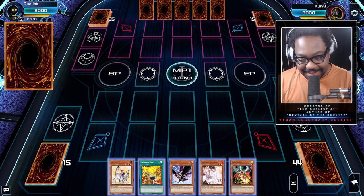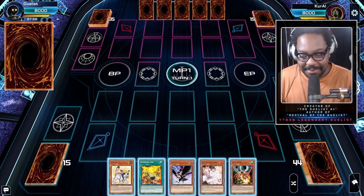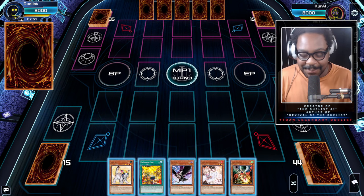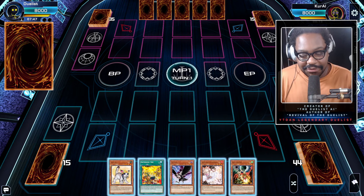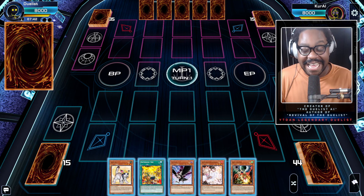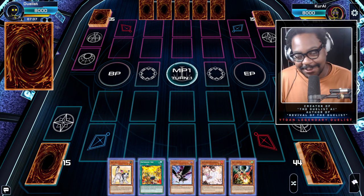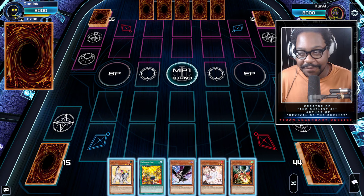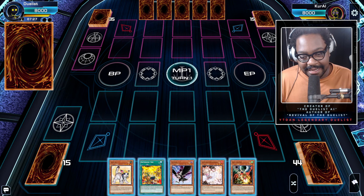A lot of you guys know that I play Gladiator Beast and I've been preparing to go back to locals. What you don't know is that when I opened up my case, I did not receive SP Little Knight, and also with the banning of Borrel Savage Dragon and Baron de Fleur, that was a direct attack on my deck. Right now I'm down three extra deck monsters.